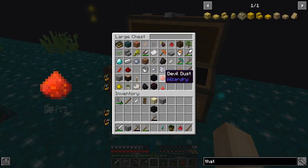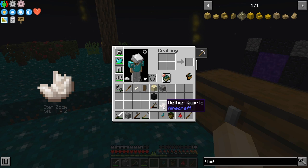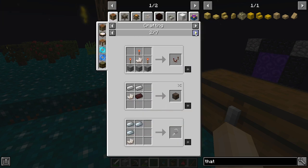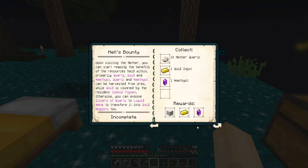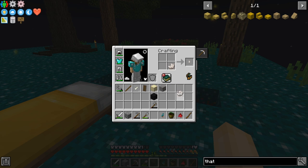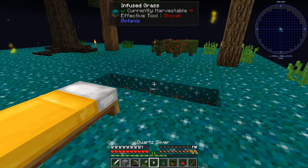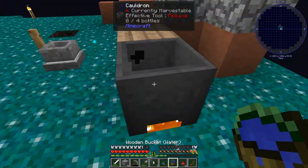Don't get distracted by shinies and pretties. So we've got nether quartz. How do we make the little shards? Oh, it's just in the crafting grid. I'm gonna need nine pieces of gold — nine gold nuggets. Perfect. So that actually works out splendidly.